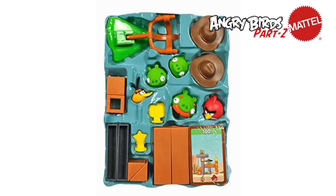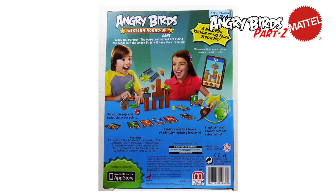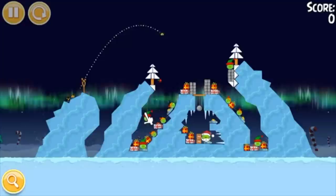The Western Roundup game was based upon the level Ham 'N High from Angry Birds Classic and came with a few cowboy-themed bonus parts. Interestingly, this set also came with an all-new Bubbles figure, who definitely isn't the first bird that comes to mind when thinking of western-themed Angry Birds levels.